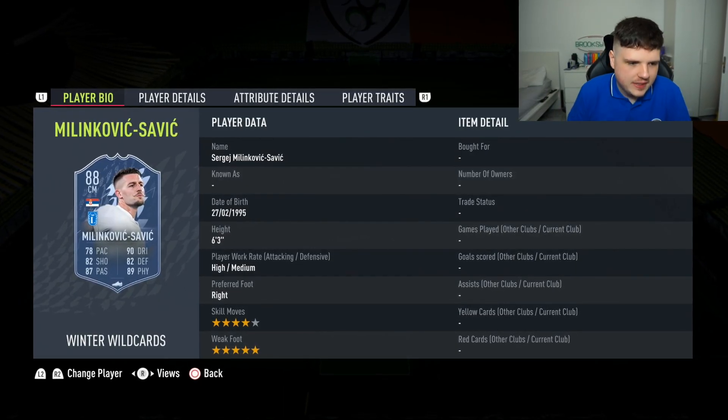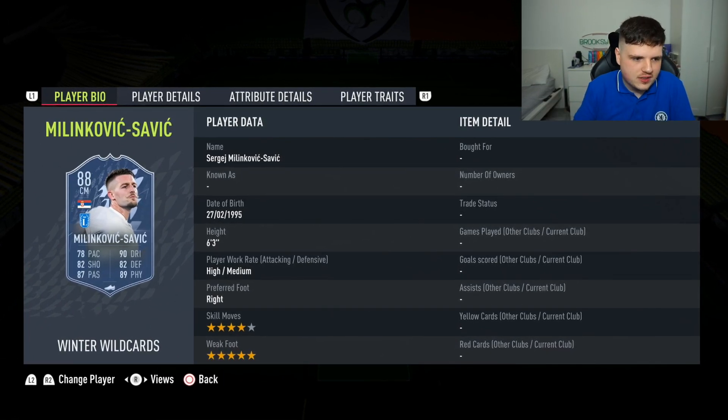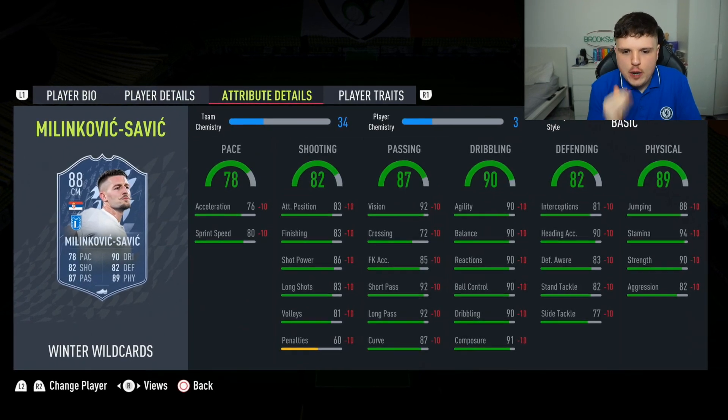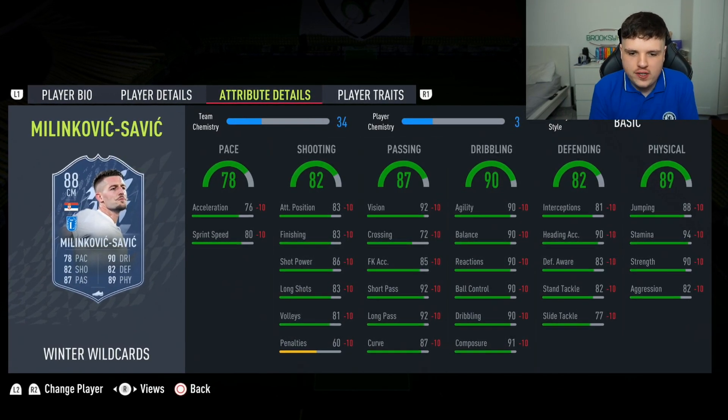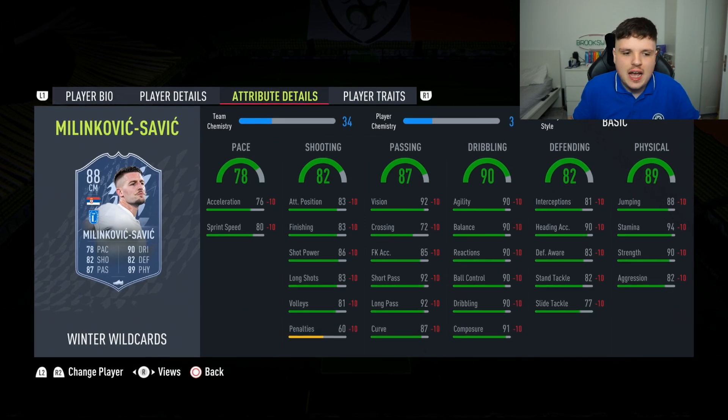Next is SMS. If you guys play Football Manager you'll know how good this man has been in the last three years. He's so good, and now he's got five-star weak foot, four-star skills — I cannot wait to try this card out. Look at his dribbling stats — 90 on everything. And then 91 composure just to ruin it — EA, screw you. I want to make a video on him — he's going to be that good.